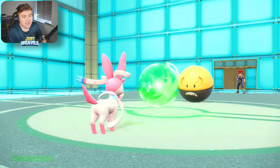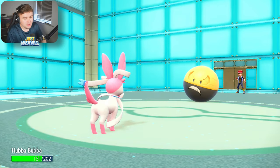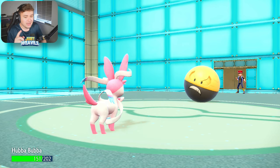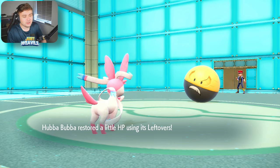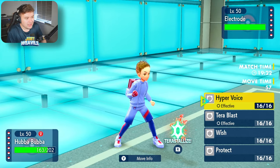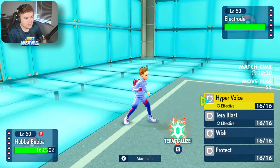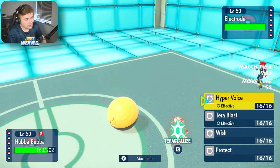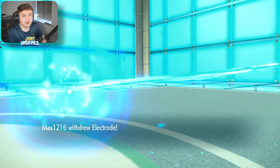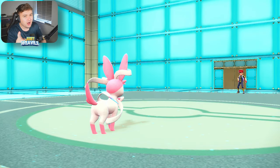They go for an Energy Ball straight for the KO on Terrakion, and it's going to do a lot of damage. That tells me that's Choice Specs because Electro doesn't have the best special attack in the world. I'm fully specially defensive — I should be taking it even better than that. Do we go straight for a Hyper Voice? Let's go for a Hyper Voice and find out. They withdraw the Electro — they don't vault switch, which confirms they are choice-specced.